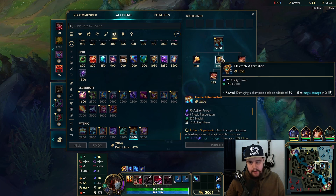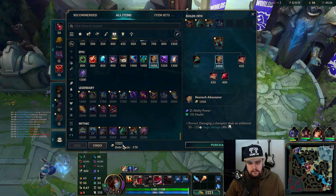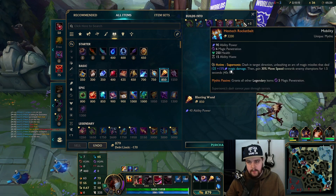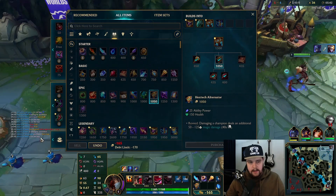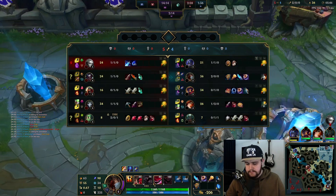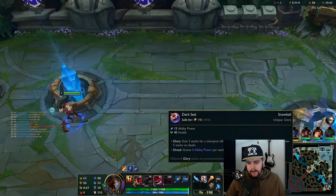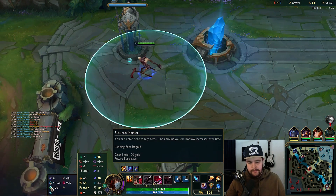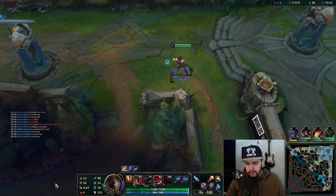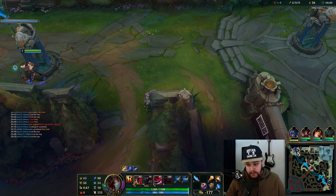I'm gonna go for the rocket belt. Actually, I'm gonna do it this way — buy the blasting wand and rocket belt components. I could have just bought my dark seal, I'm trolling. I didn't realize that would be enough gold — I thought I was gonna get an early dark seal and be fine with that. Also, you can skip the boots rune and take the stopwatch instead, then just rush Shurelya's, which is perfectly viable.